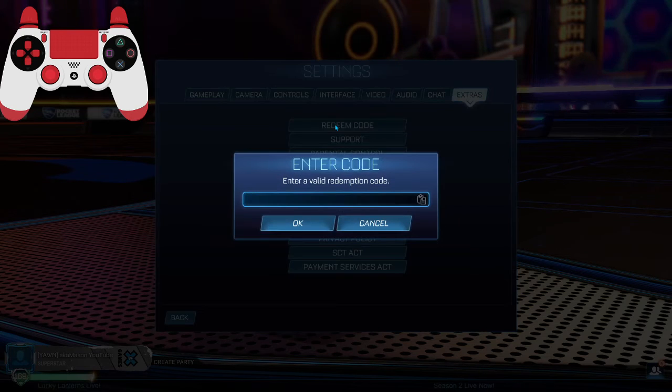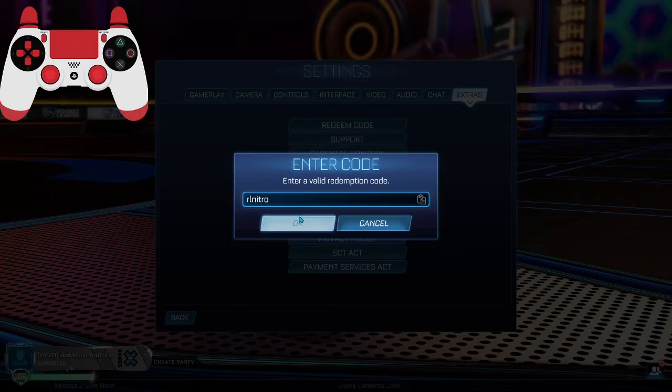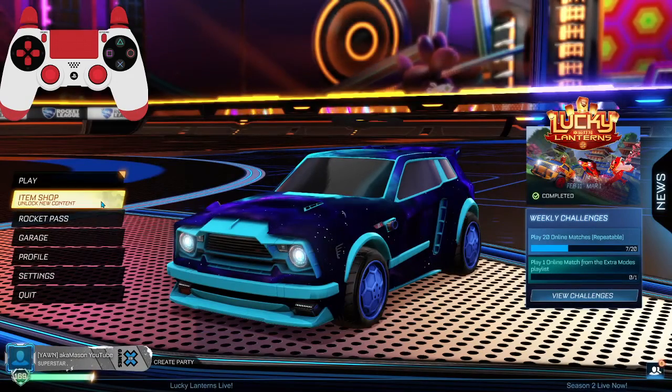The next code that you can try is RL Nitro. I believe this gives you a couple things — I think it's a Decal and maybe a Topper, I'm not 100% sure. But yeah, those are the free items that you can get in Rocket League.